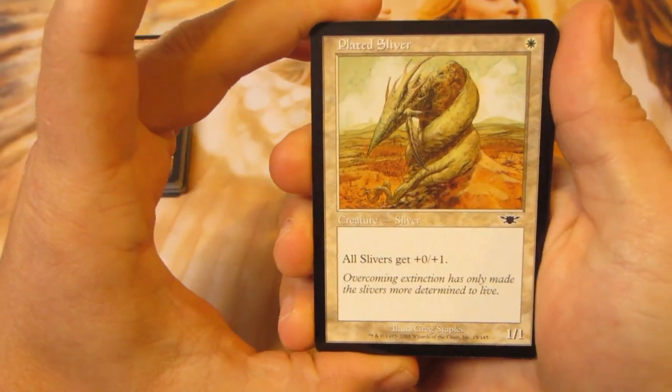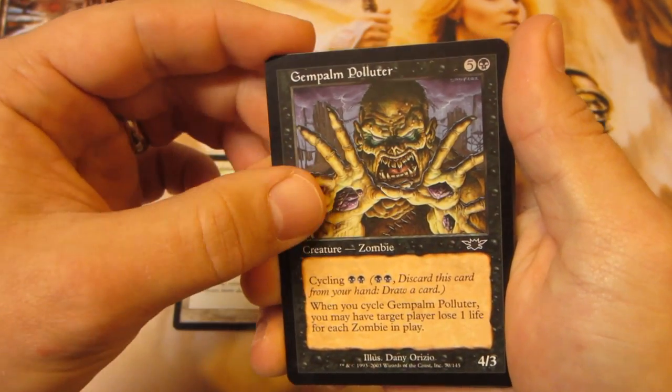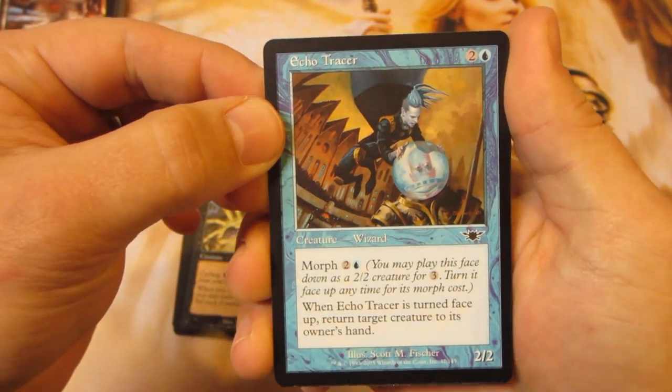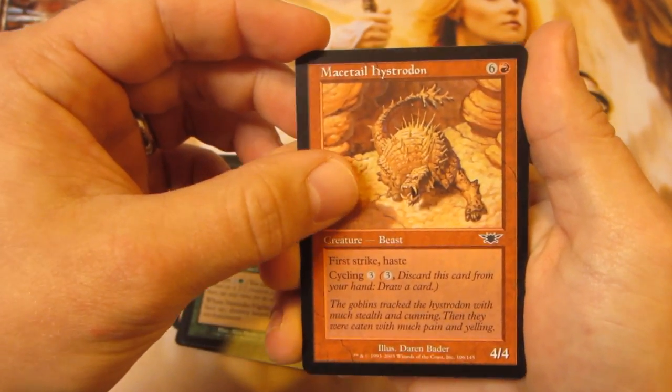Alright, we're going to go through these ones by one. We got a Plated Sliver — obviously a very good one, I like it a lot. A Gempalm Polluter. Echo Tracer.